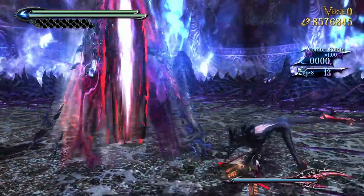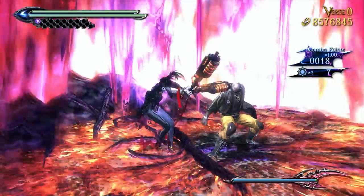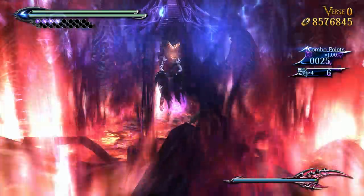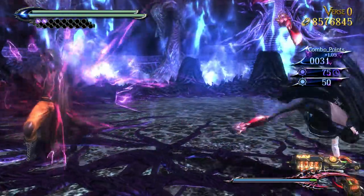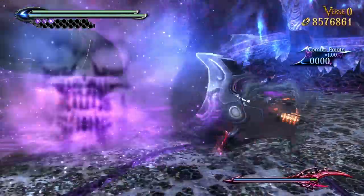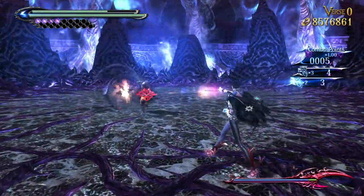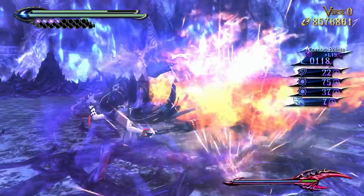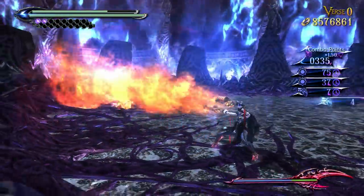Alright, here we go. God, I hate this guy — he's tough as hell. He reminds me of a secret boss from the Kingdom Hearts games. I just have to keep dodging, and every time I get four magic orbs, activate witch time, use the Elruna to grab him, then use the Undyne to burn him. Just rinse and repeat every time I get four magic orbs.